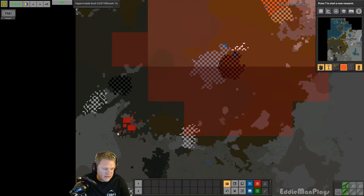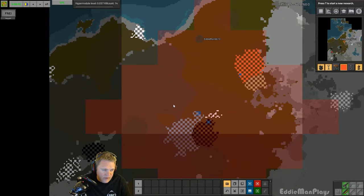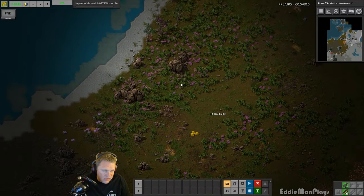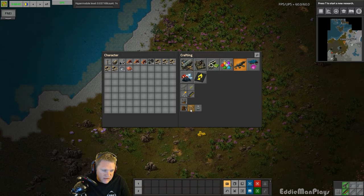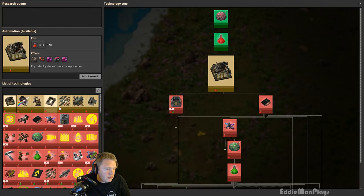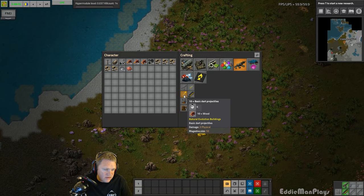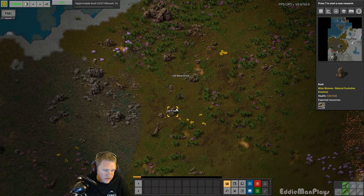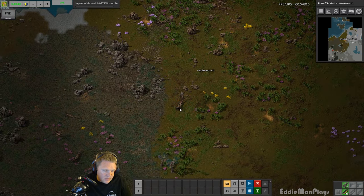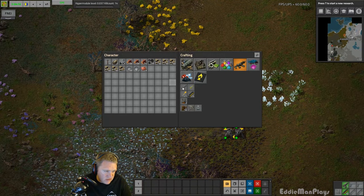Power is going to be up here, which is going to be a little stretch — we are close to a biter base. There's one base that's going to be in pollution range soon, and that's going to be the first base we're going to have to take out very soon. We don't have access to turrets yet — turrets are locked behind the Sacrificial Electromagnetic science packs. But we do have access to dart turrets, so we might be making a lot of those to attack the biters with. That's not going to be this episode though.